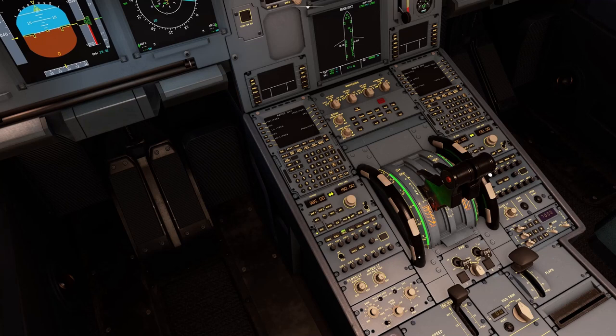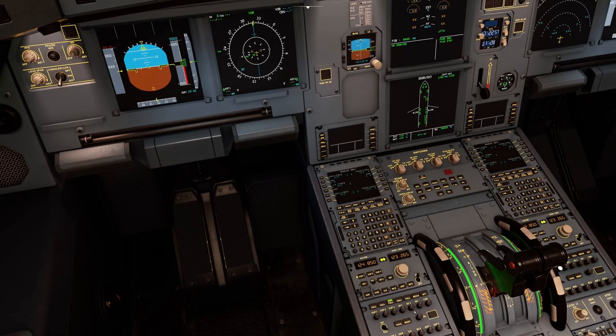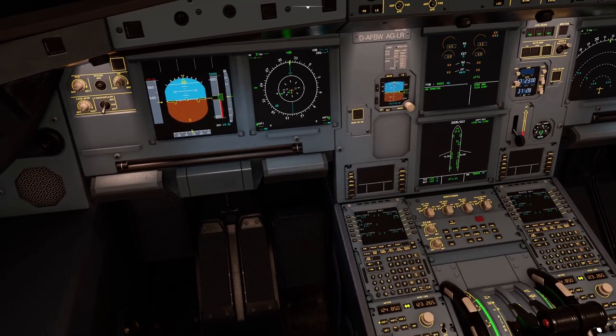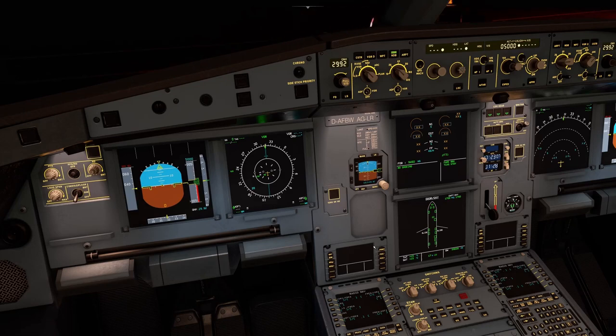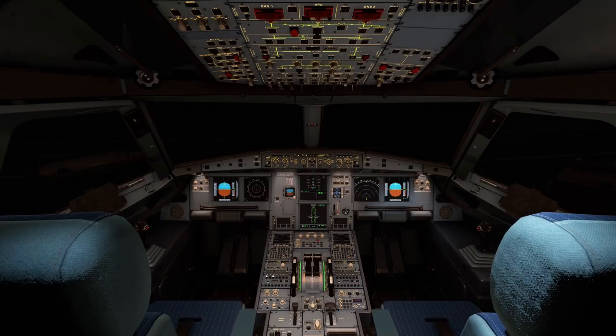That's about it for this tutorial. The standby navigation system is working partially — we can tune VORs and ILS frequencies, but NDBs are not yet functional via the standby RMP. Thank you all for watching this brief tutorial on the radio navigation system of the A320 Airbus NEO. If you enjoyed the video, please like and subscribe to help the channel grow. Looking forward to the next video — bye for now.